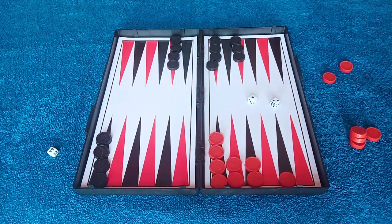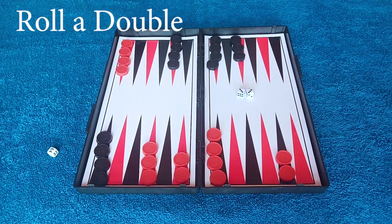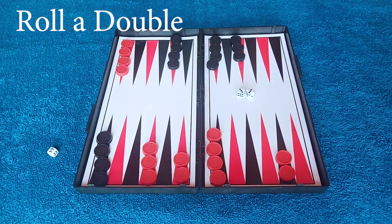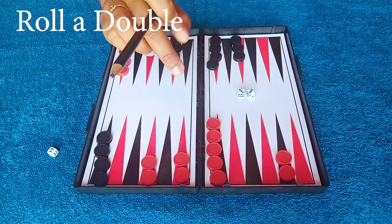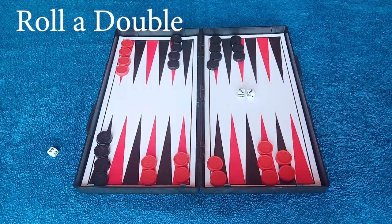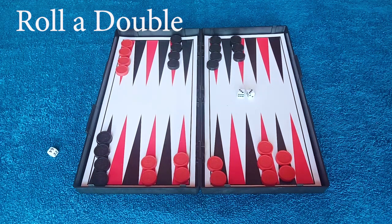In this game, you can roll a doubles situation. When both dice show the same number — like 3-3, 4-4, 5-5, or 6-6 — you get to move four times instead of two. So if you roll 6-6, you move four checkers 6 spaces each, or use those four moves in any combination.